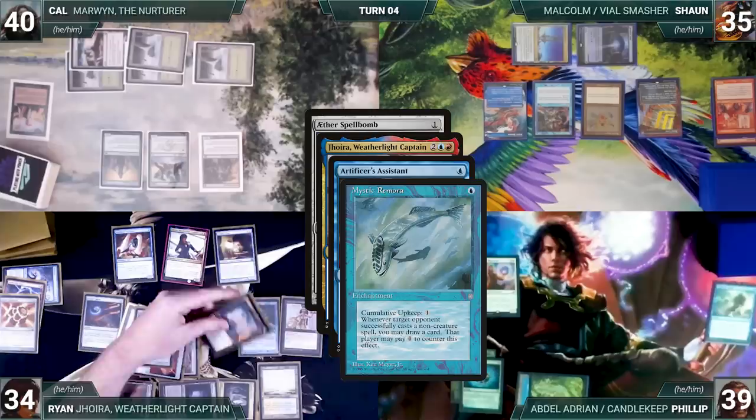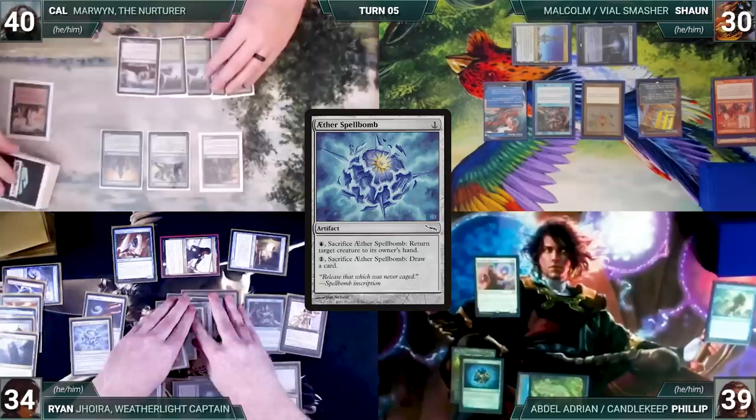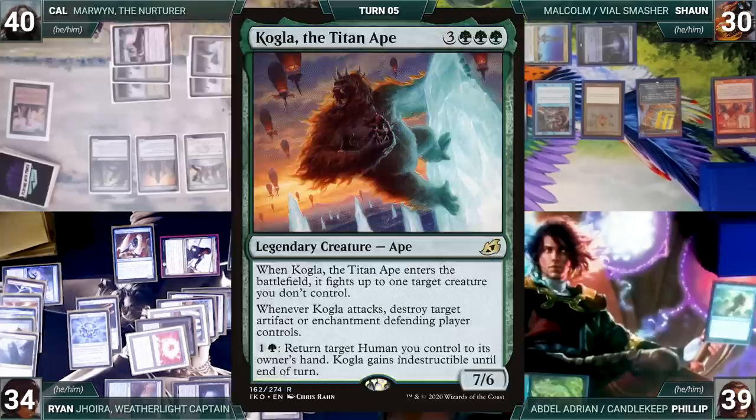Ryan casts Aether Spellbomb — Joyra, Assistant, Mystic, and Rhystic all trigger again. Ryan pays for Rhystic, Sean draws from Mystic, Ryan scries one from Assistant, then draws from Joyra. He moves to combat and attacks Sean with Joyra and Trinket Mage. Sean takes it, and Ryan passes, discarding to hand size.